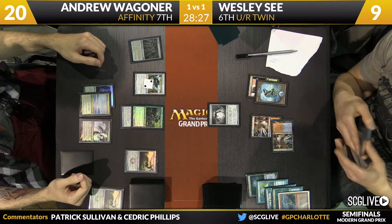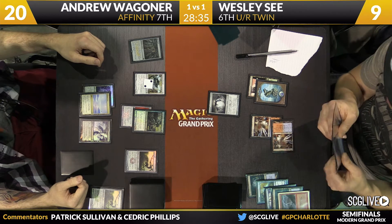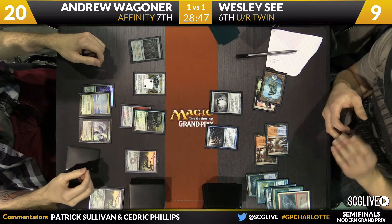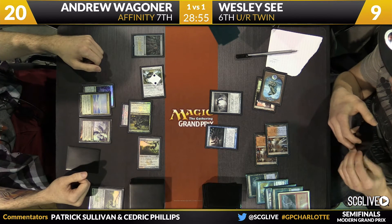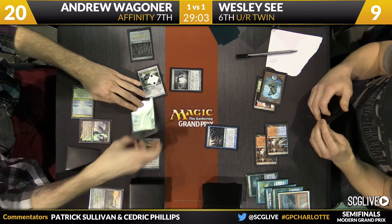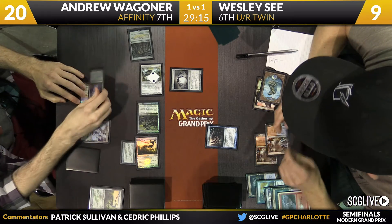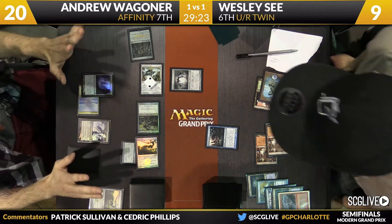There is an Inkmoth Nexus down there, but I'm not sure if there's any way to deal ten at this turn — it doesn't look to be the case. Here's a tap for X, untapping — it's going to tap down the Vault Scourge. Here come the beatdowns. Spell Skite will jump in front of the Ravager. Time to move the plating over to the Signal Pest. Looks like it's a hit for six — you can activate the Inkmoth Nexus and make it seven. We're tapped out here. If Wesley is tapped out in this spot, it means he would have to pay two life for the redirection.